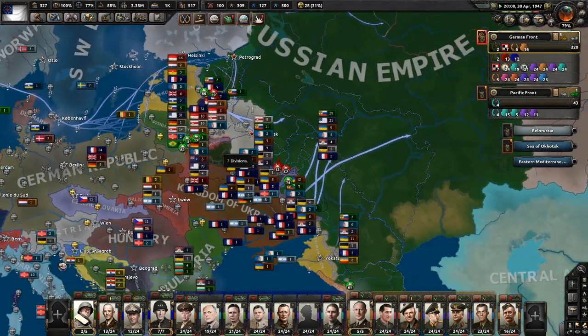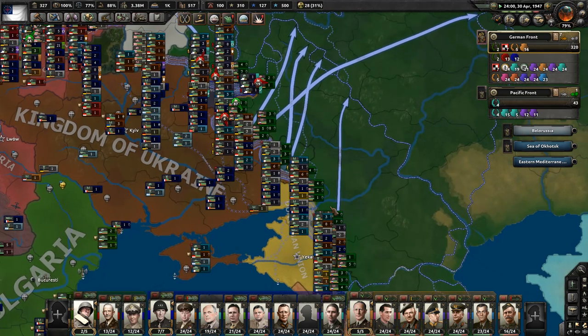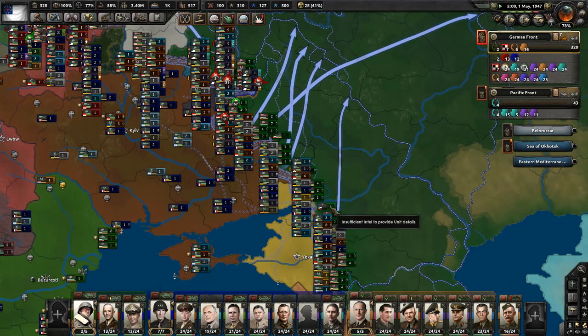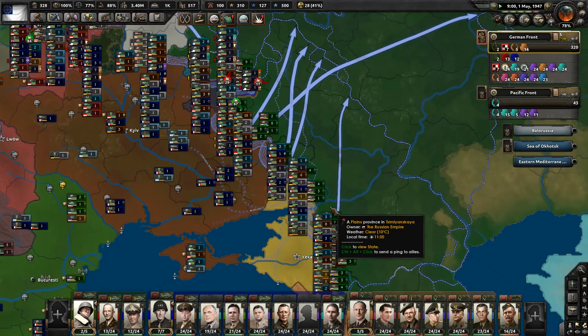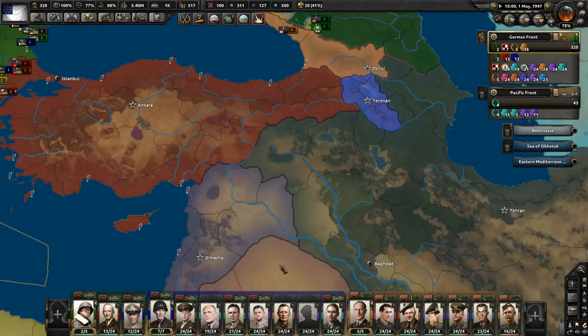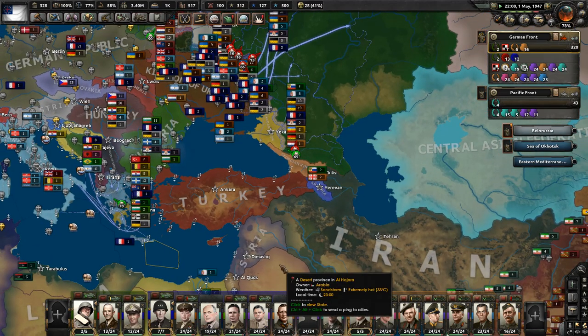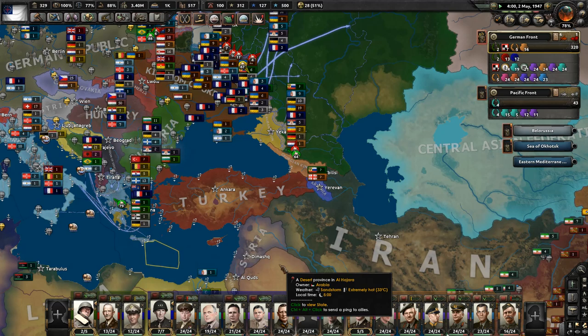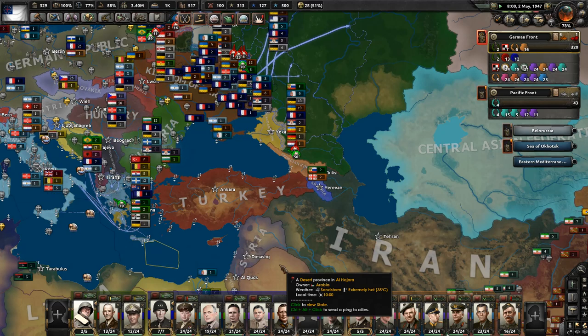If Paradox Interactive wants to offer me a free copy I'll check it out. Otherwise, sorry if you're looking for that — it isn't going to happen. It's not that I hate the game, I'm just not going to spend money on new games right now when there are other ones I want to play. So I'll only pick it up if Paradox contacts me, like they often do, and says hey, want a copy to review?